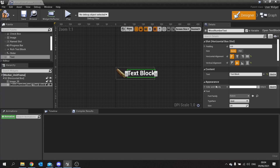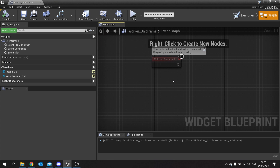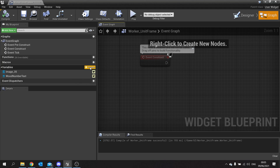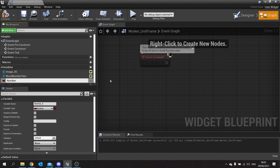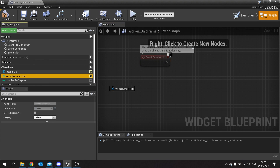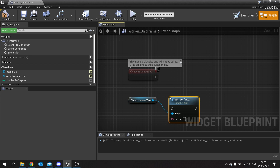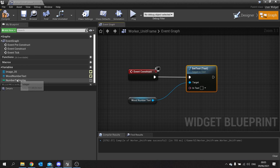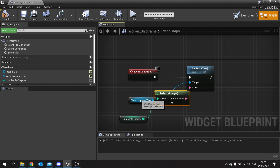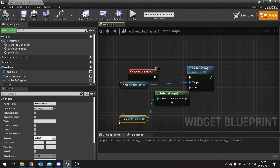On the widget graph, we're going to create a new variable called 'Number To Display' and change its type to integer. On the construct event, we'll drag out 'Wood Number Text', do 'Set Text', and plug 'Number To Display' into the 'In Text' pin. Compile and save. The number to display defaults to zero, so we should just see zero above each worker's head.